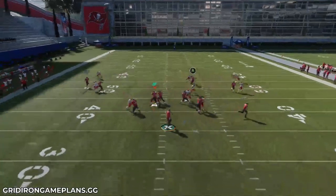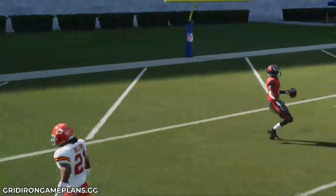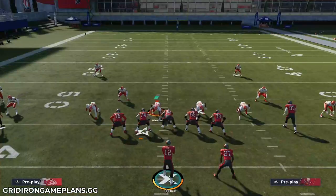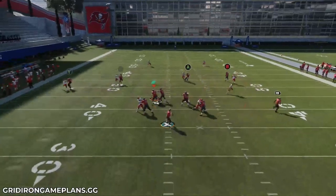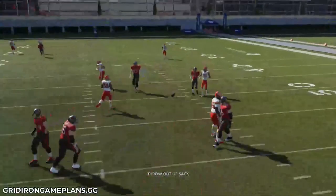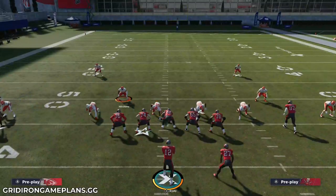Sometimes it does the same thing where you can just lob that guy open for a one-play score, which is what you see right there. These stack formations are really valuable because we're starting to see players getting into the two man under shade underneath meta and you have to have an answer for that. The answer is basically these stack formations creating these picks. It's not going to be perfect — sometimes they're going to play it just perfectly — but other times they're going to give up the one-play score or the quick pass down the seam.